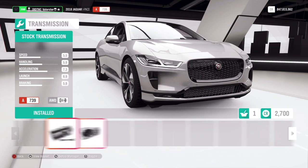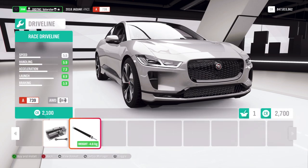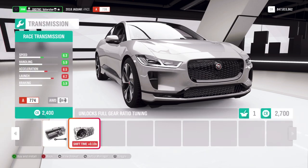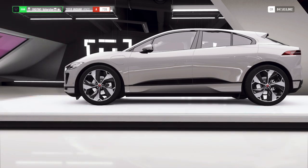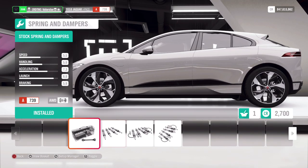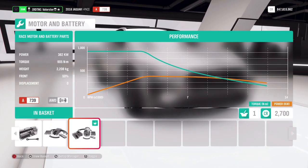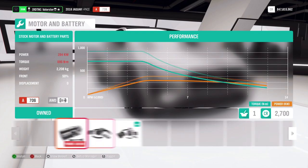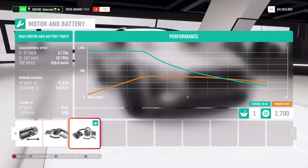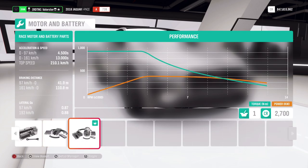There's a race transmission option, which is strange for a one-gear electric car. You can also get race, rally setups and other parts. The top speed isn't really much and the car is pretty heavy. It has a lot of torque but I'm not really impressed. I guess we need to figure out what we can actually do with the car.